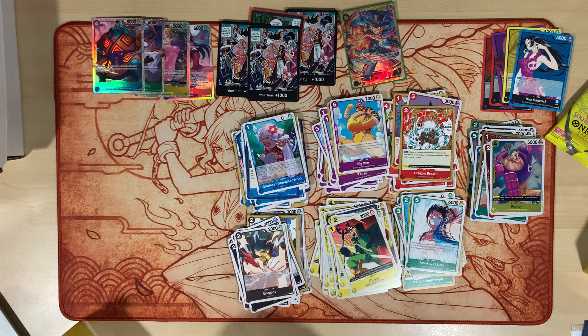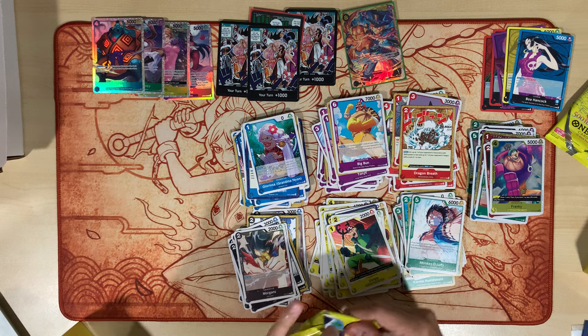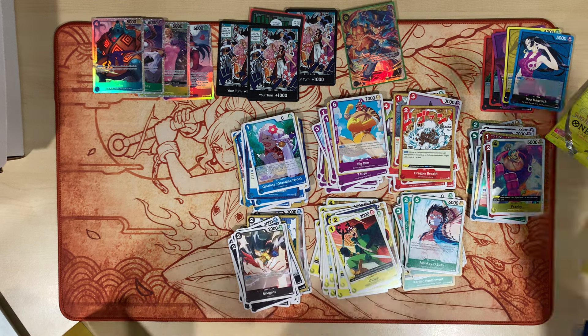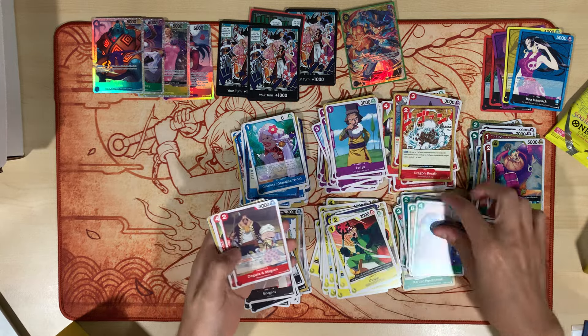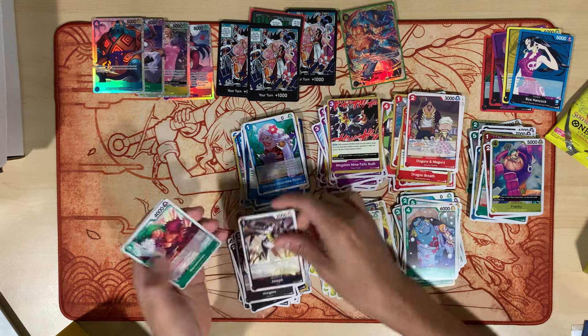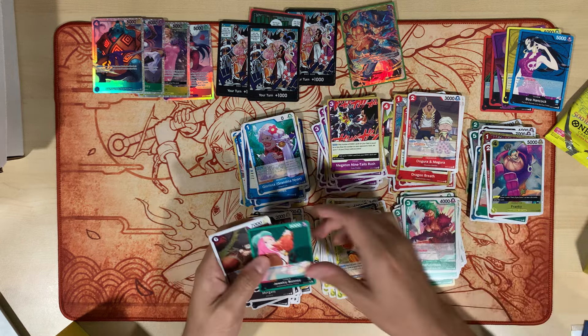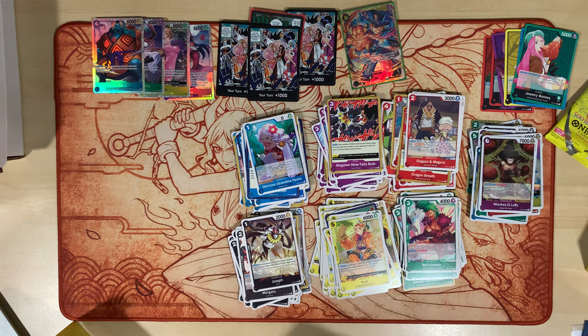Let's go to the right side. Tonji, Jinbei, Scratchman, Dagura, Dice, York, Megaton, Joseph, Rata Male, Bonnie. Luffy, Luffy, and Outlook, Outlook.